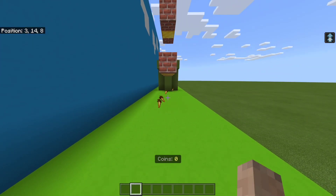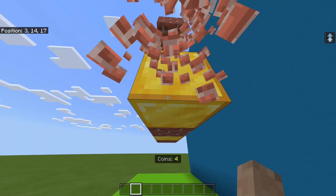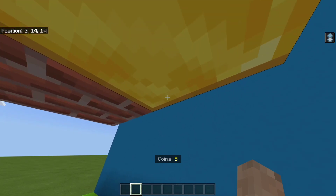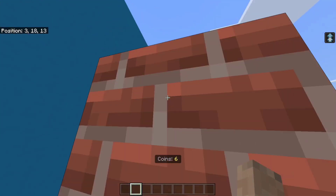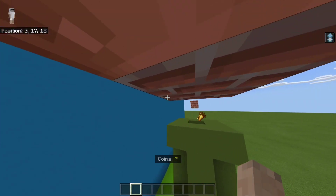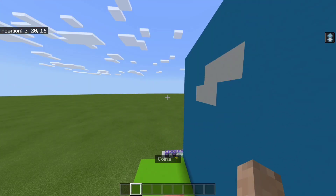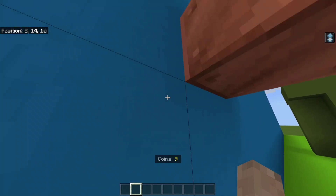So basically how this works is when you step on a coin, it gives you a coin. When you jump on the bricks, it breaks them and you also get coins from those blocks. You can jump just like this, and you can break the invisible blocks as well.